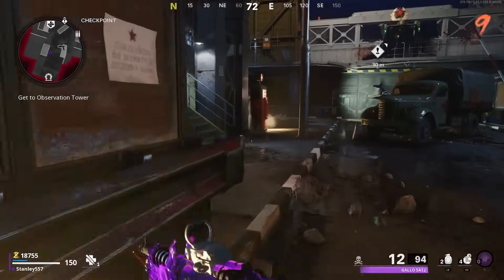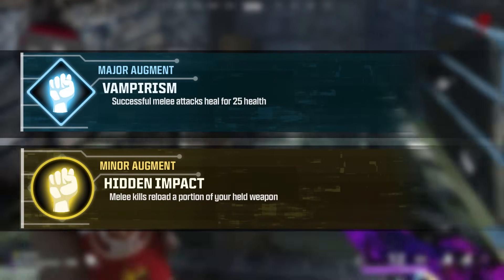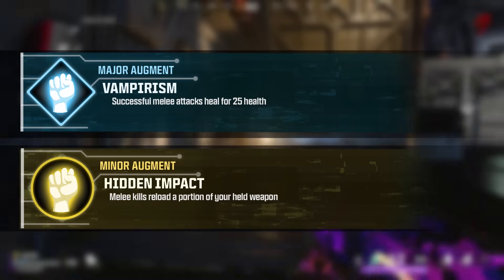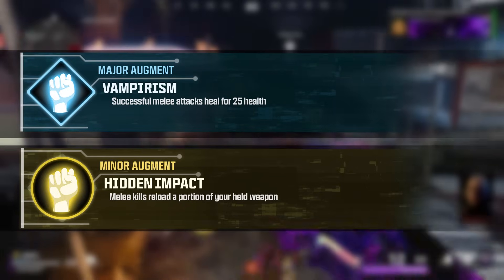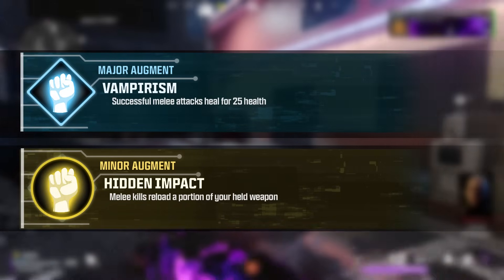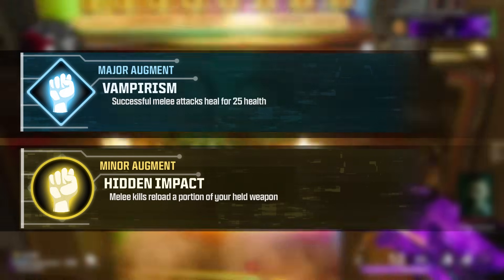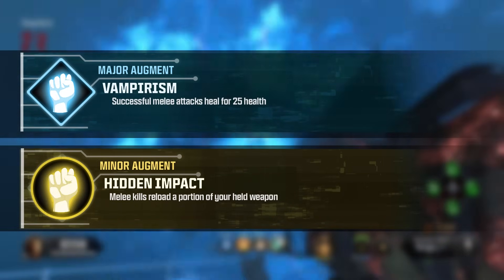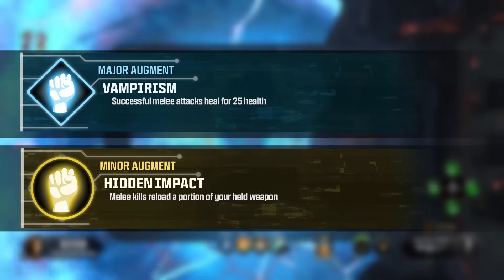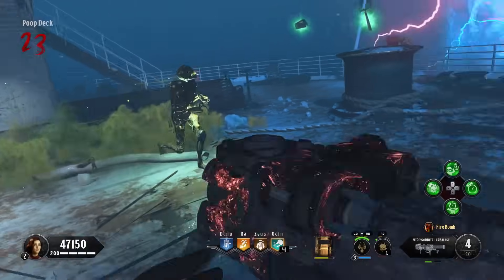To give a frame of reference, the blog post provided one major and minor augment example for Melee Macchiato. Major augment one was listed as Vampirism, meaning that successful melee attacks heal for 25 health — ripped directly from Cold War. One minor augment, Hidden Impact, has melee kills reloading a portion of your held weapon. This gave me a good idea on how to theorycraft these, so please add your own augment ideas in the comments below.